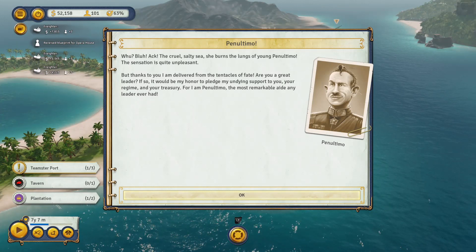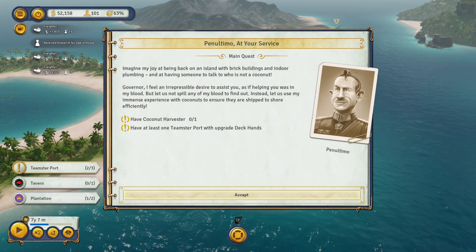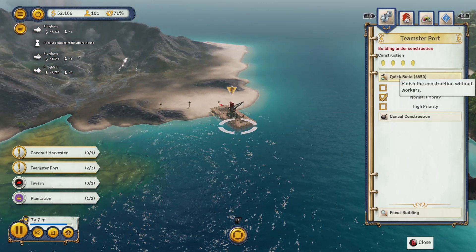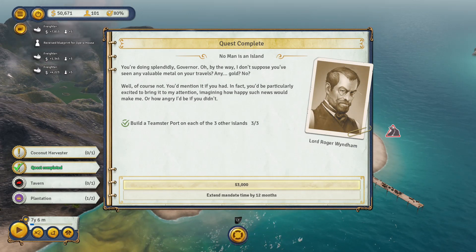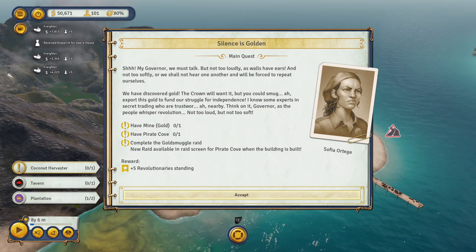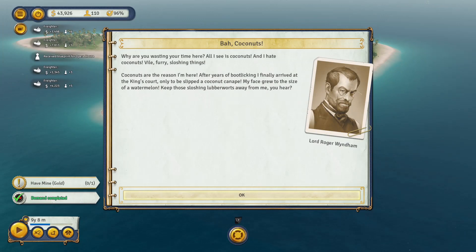We've got the start of a new story — we've found Penultimo. Penultimo is essentially the advisor throughout the game. This is the start of the main story for this particular map, and he now wants me to build a coconut harvester. Coconut harvesters are pretty minor, but they're specific to this mission's story. Once we've built it we don't really need to maintain it — it's just advancing that part of the story.